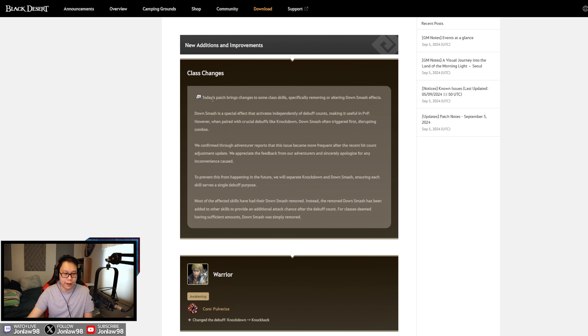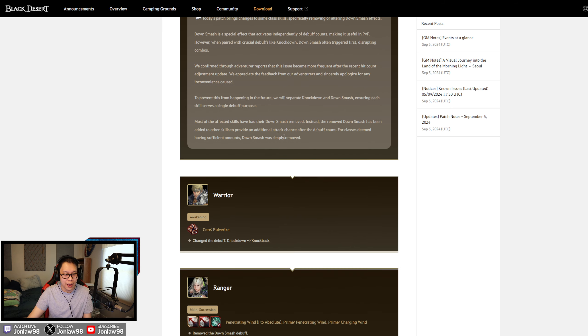Class changes today: the patch brings skill changes specifically removing down smash. We read about this in the Global Labs about a week ago. Basically, all classes are having down smashes and knockback combos removed from skills that had a lot of them, and they're being placed on less-used skills. So you actually have to learn your class and do more of a combo — pressing two or three skills to chain effects instead of one skill doing two things. It's being made more skill-oriented.